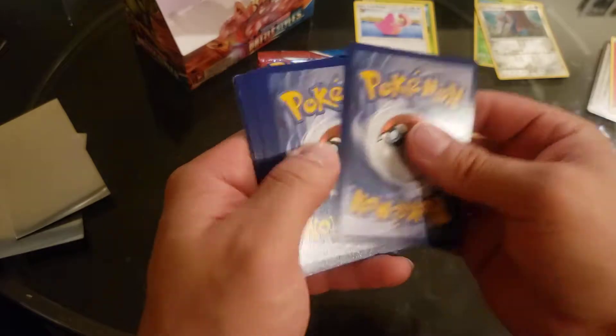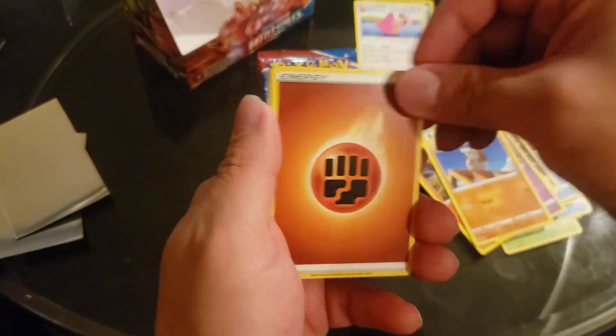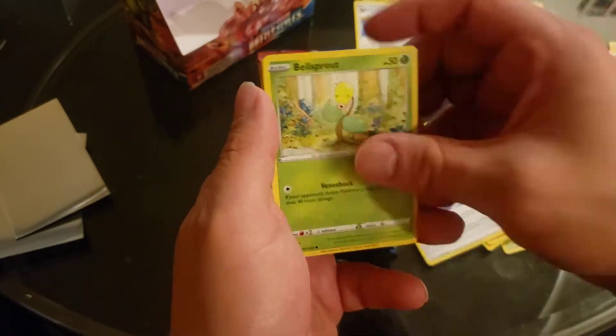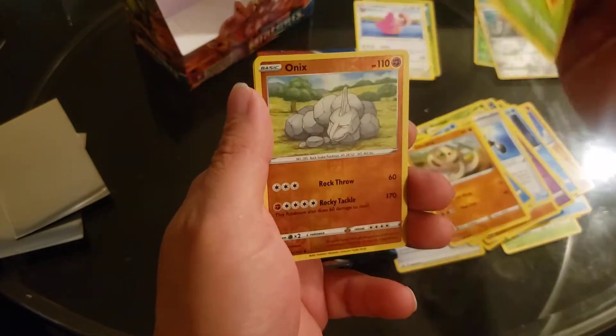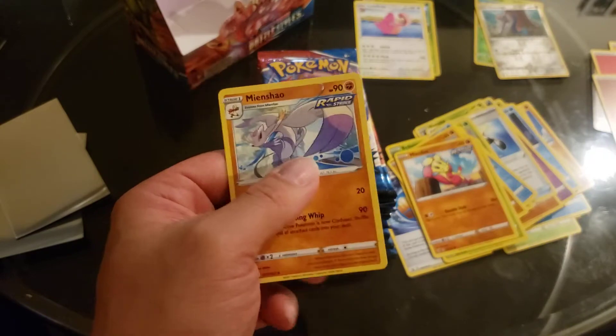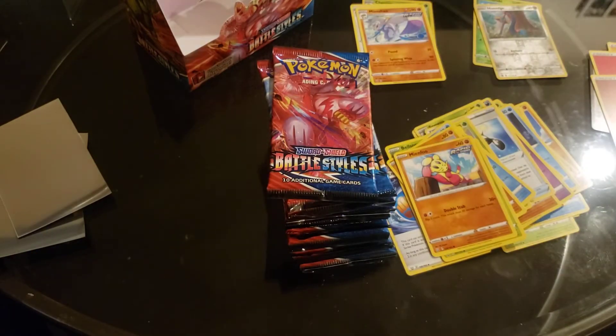Alright, Gold Card. Hopefully we'll pull another Entei — that's gonna be a good one to get graded so I can keep it in my collection. Let's see: Cobra, Mienfoo. Ooh, Onyx — I'm gonna keep that for my collection also. And Mienshao, Mienfoo, Mienfoo.